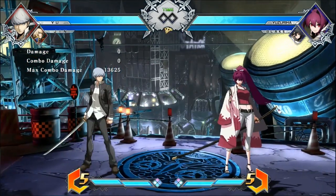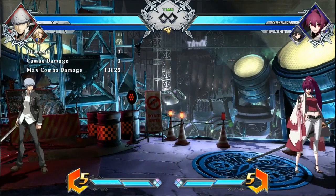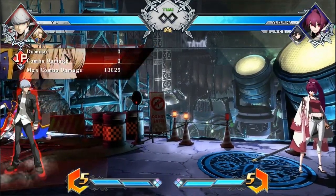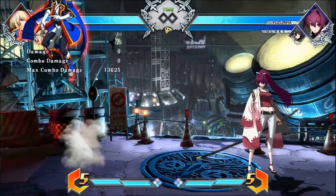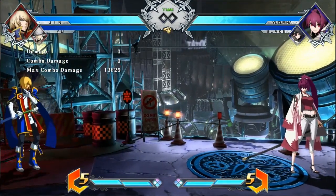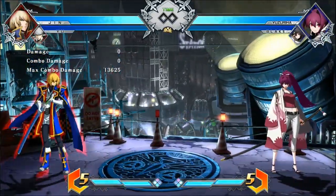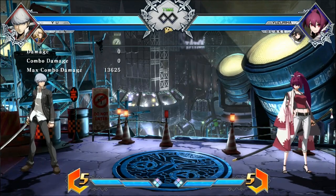Another thing I want to go over is the timing as to when you can active switch into a character while they're doing an assist. When it comes to active switching, whenever you do an assist, you can do it at the very beginning or at the very end of their attack animation. For example, with Jin you can do it immediately as he comes out, with Narukami it's the same thing. You have to experiment with every character because every character's assist or active switch timings are different. Some assists might last a lot longer than others — Narukami has a very fast projectile so I cannot active switch after that, whereas Jin has a very long starting projectile giving a larger window to active switch into. So experiment with your partner's assists and see when you can and cannot active switch.